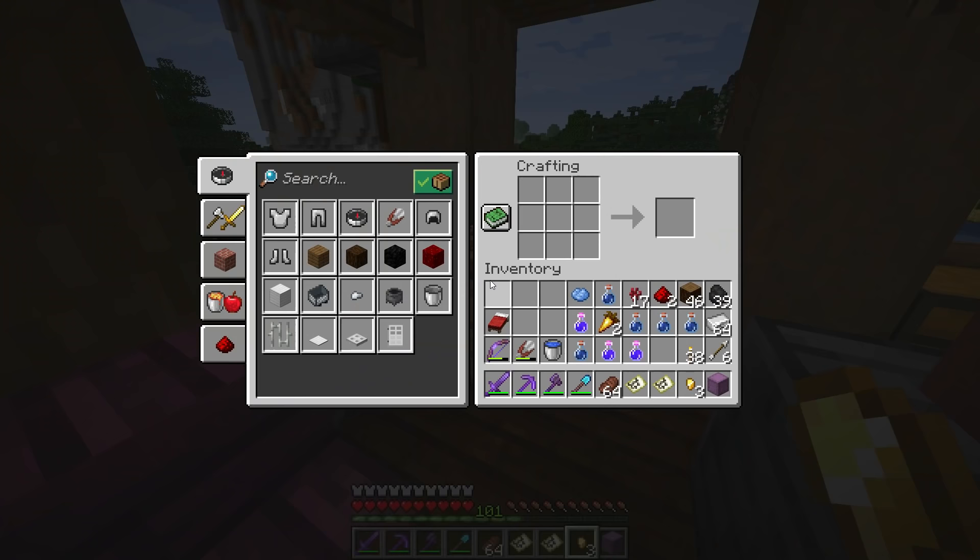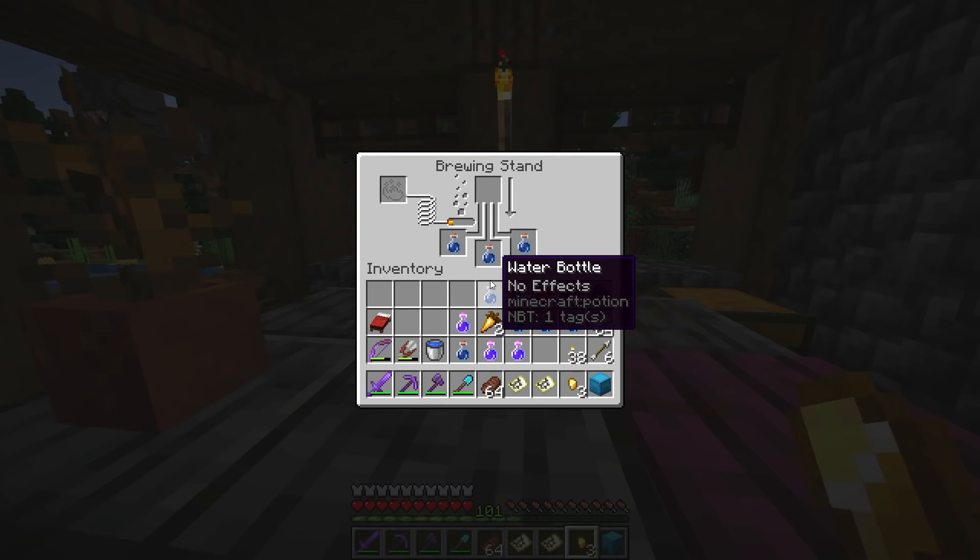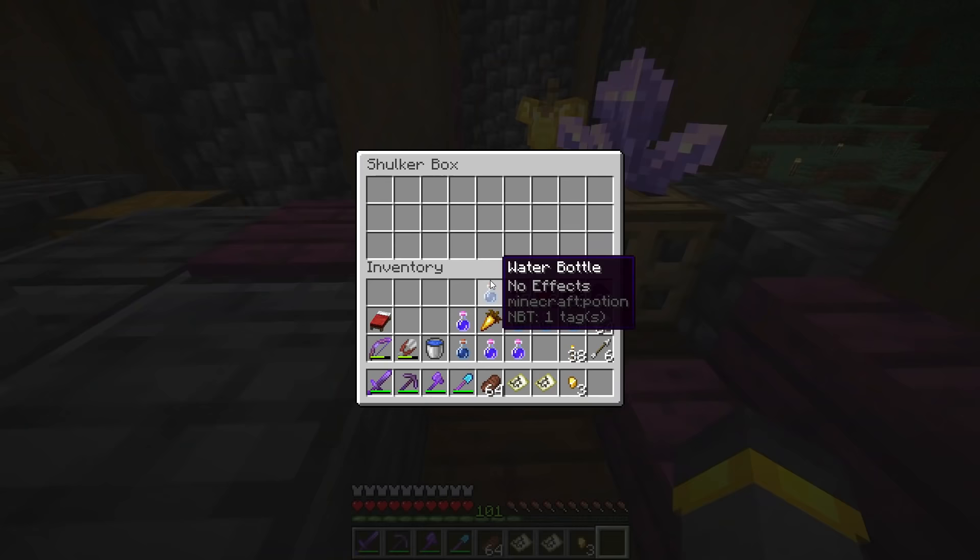Of course we can't leave without a shulker box — I'm thinking light blue, that's a really nice color. Speaking of light blue, dark blue is the color of the like button — make sure you turn it blue! It really helps out the series and the videos.